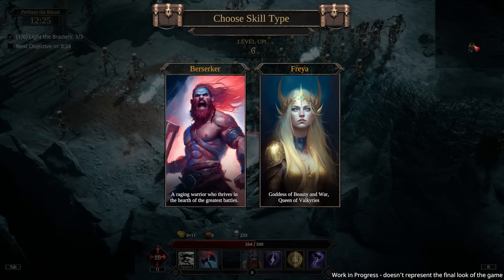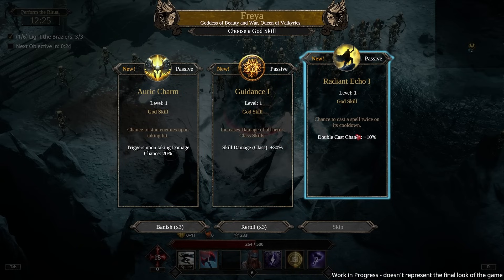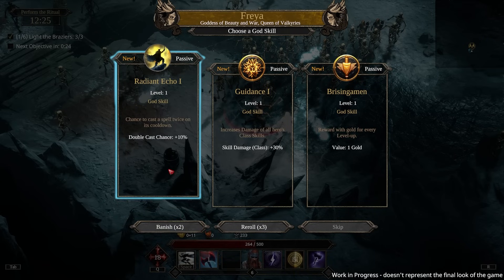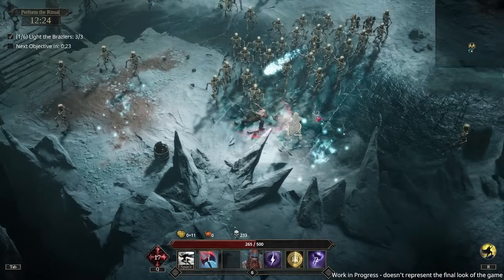Wait, is that an elite over there? I think there's an elite in that pile. Let's take berserker — Freya double cast, chance to cast a spell twice on cooldown. I do like that. But also increase the damage of all hero class skills. Wait, class skill is not a god skill. Oh, I should banish this — wait, banishing lets you see another skill? That's kind of crazy.